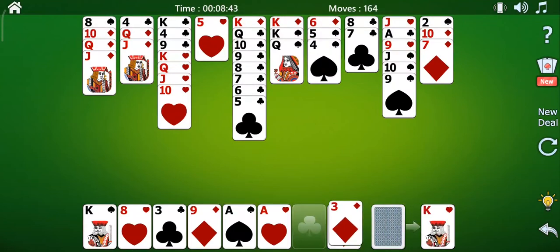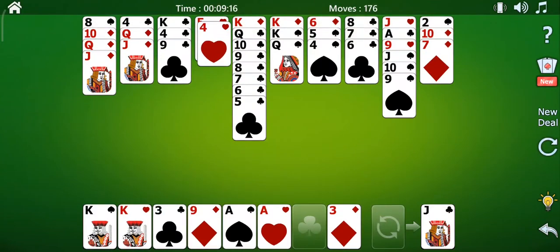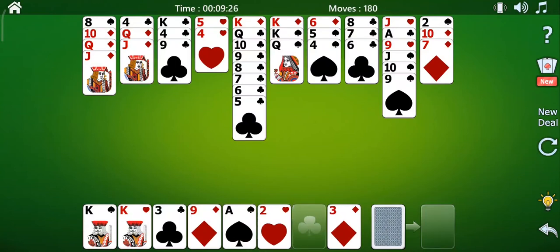There is also a neat card feature. By the end of every session in 40 Thieves Solitaire, players have to clear the 104 cards in the 8 foundations on their screens. All you need to do is place 40 cards in 10 tableaus and the rest of the cards should be in the stockpiles.